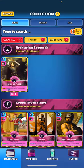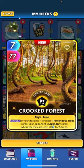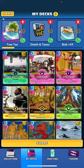So let's check out this new brew. I've got a new card I want to feature within this build. I'm calling it the Tree Tax and it is featuring — I'm basically showcasing this card today — the Crooked Forest, which is not in that other deck I had. This card says: once returned, if your deck has 4 or more Tremendous Tree cards, your opponent's Legendary cards, wherever they are, cost plus 2 energy for 5 turns. I like this card specifically because of the 5 turns.